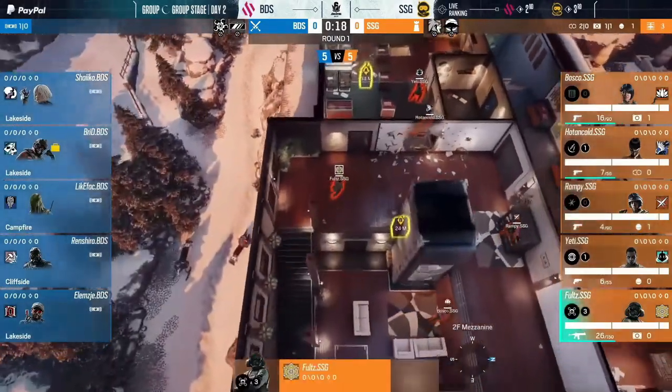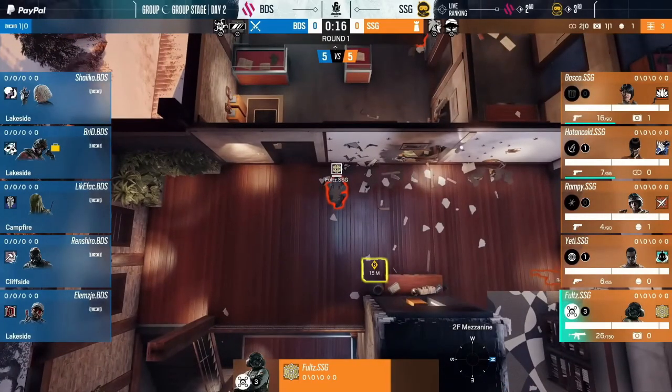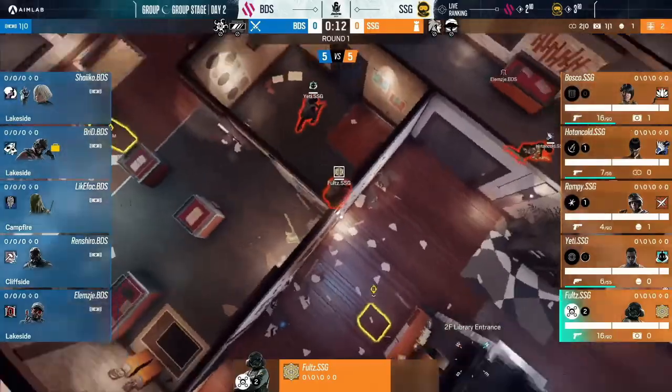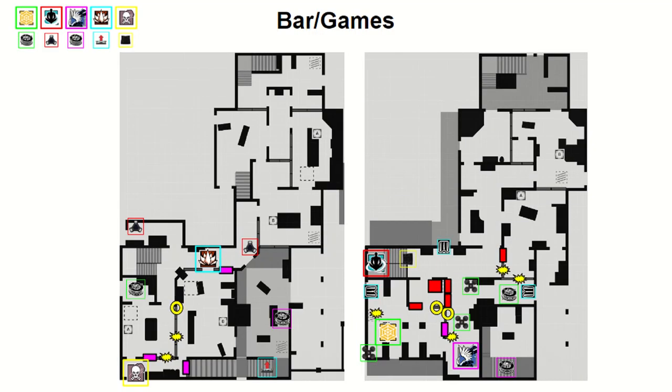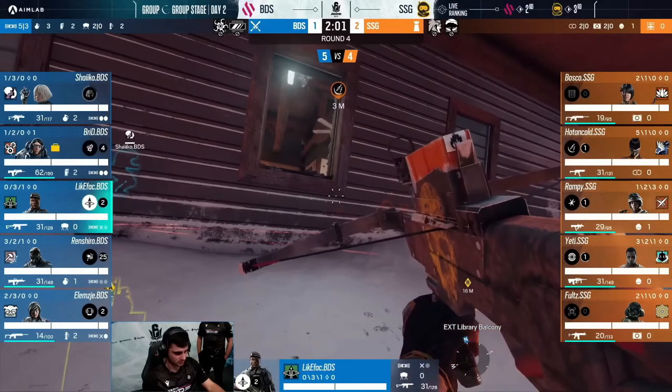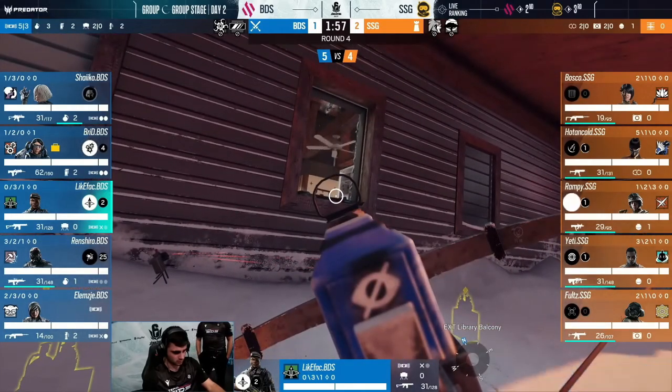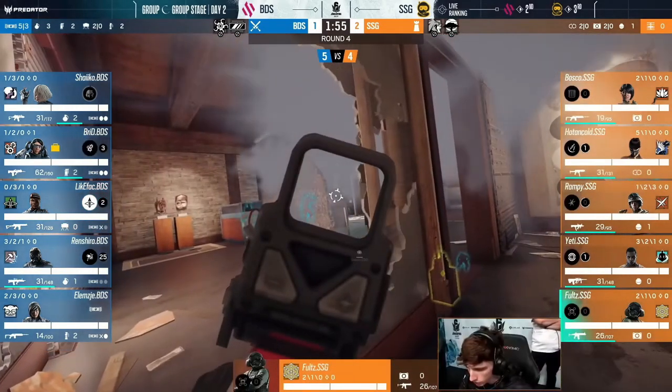Bar is the most picked and strongest bombsite in Chalet. The reason why comes down to how tightly together the defenders can play, which naturally creates a lot of very strong crossfires. This defense is again what most top level teams are playing right now. It centers around keeping control of library, since on bar, whichever team controls library wins the round. The most common attack against bar is, and probably always will be, a direct tick, focusing on just taking the map control you really need — and against bar, that control is library.